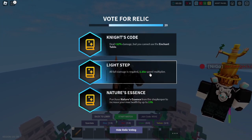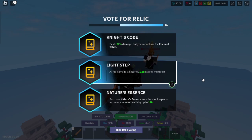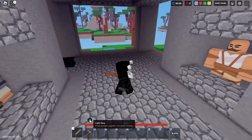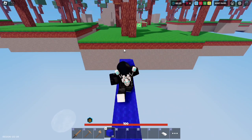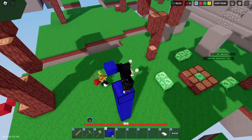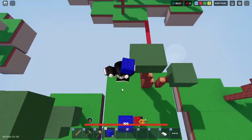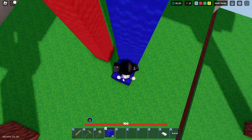So for our first relic we have Light Step, which gets rid of all fall damage completely, and it gives you a 1.15 speed multiplier. Let's go ahead and join into the game with this. So here we are, and we have Light Step. I'm going to bridge out to mid here, and build up just a little bit to test out this fall damage. I'll just jump off here, and there — zero fall damage. So that's actually pretty good.